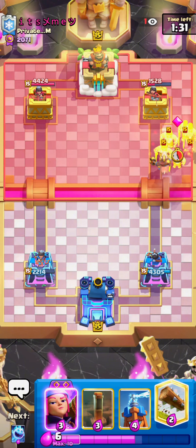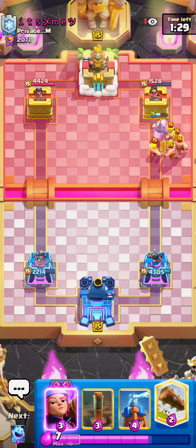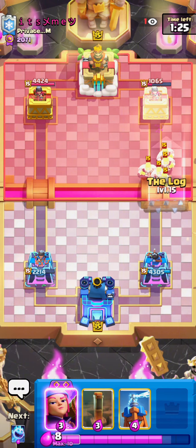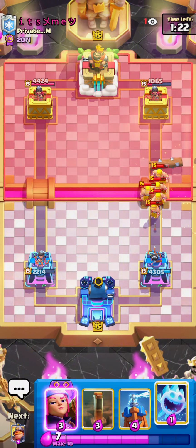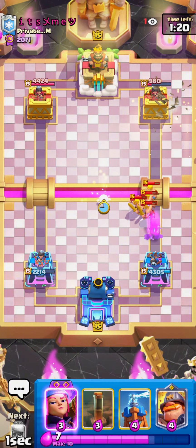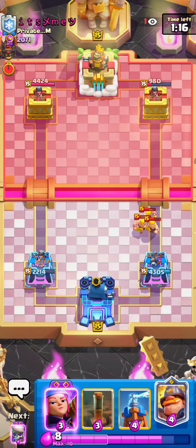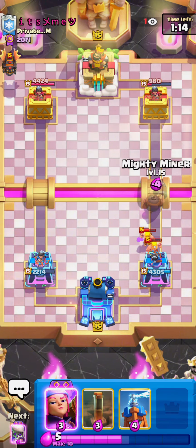I go for a Hog Rider again, just want to see what he's playing. I'm not going for any crazy predictions like Evo Firecracker at the bridge — it's too early in the game for that and I need my Evo Firecracker for defense. I just go for Log Ice Spirit, and even if I take one or two Barb hits, that's completely fine. I just have to make sure I can defend.